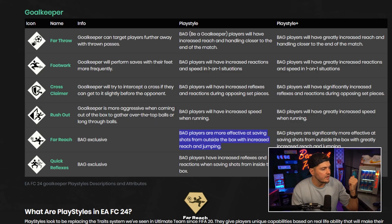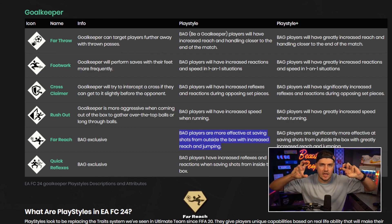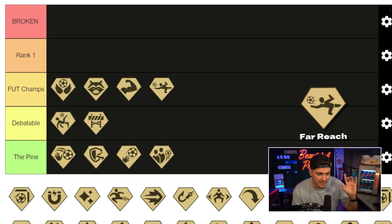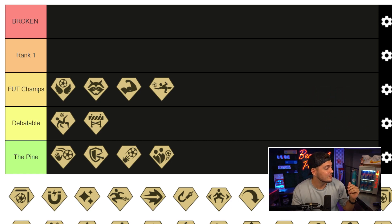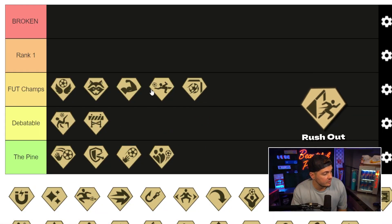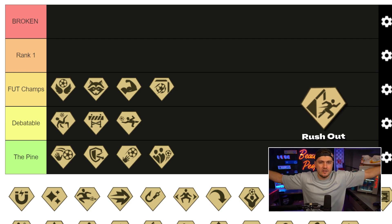Back to goalkeepers — far reach. Players are more effective at saving shots from outside the box with increased reach and jumping. I'm going to give it foot champs as my initial takeaway. We've got rush out: goalkeeper-specific, increased speed while running — you can cut those angles a little bit quicker. Two thumbs up. I'm putting rush out into foot champs, and I'm moving far reach to debatable.